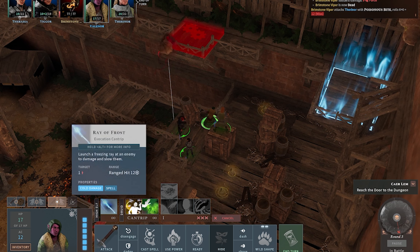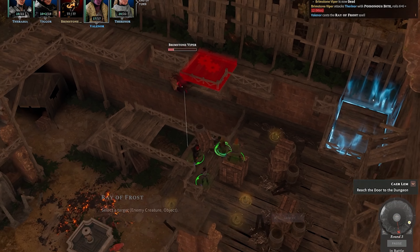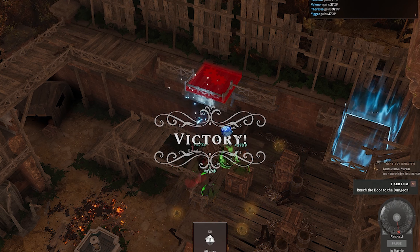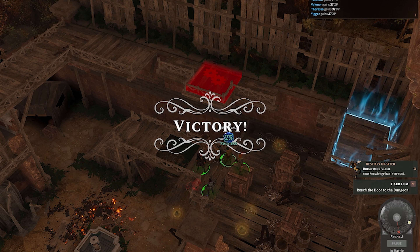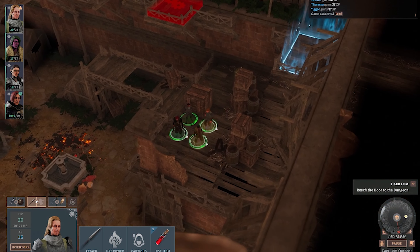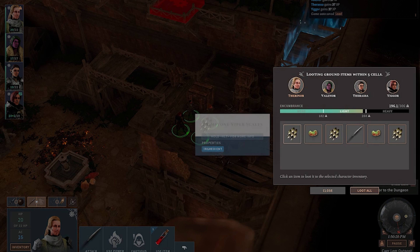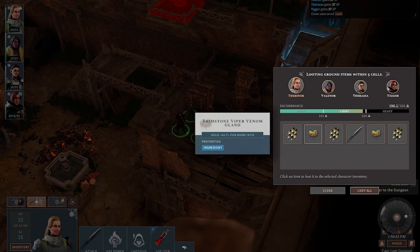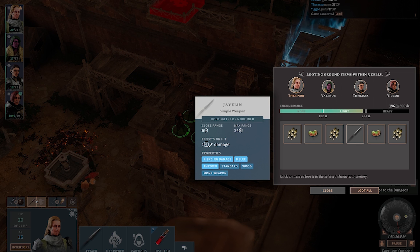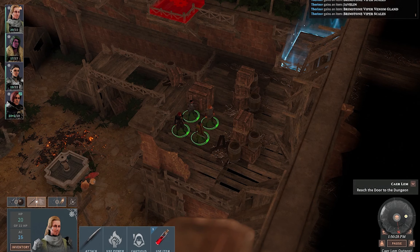Let's cast another spell — no, I probably shouldn't use them but these are hard to reach. Cool. My knowledge has increased, so let's loot: brimstone viper scales, venom gland, and my javelin.